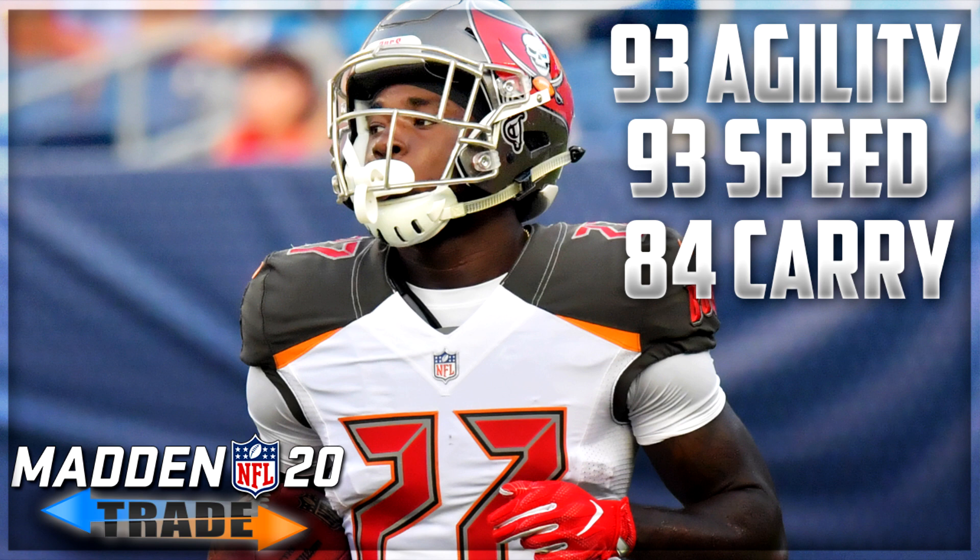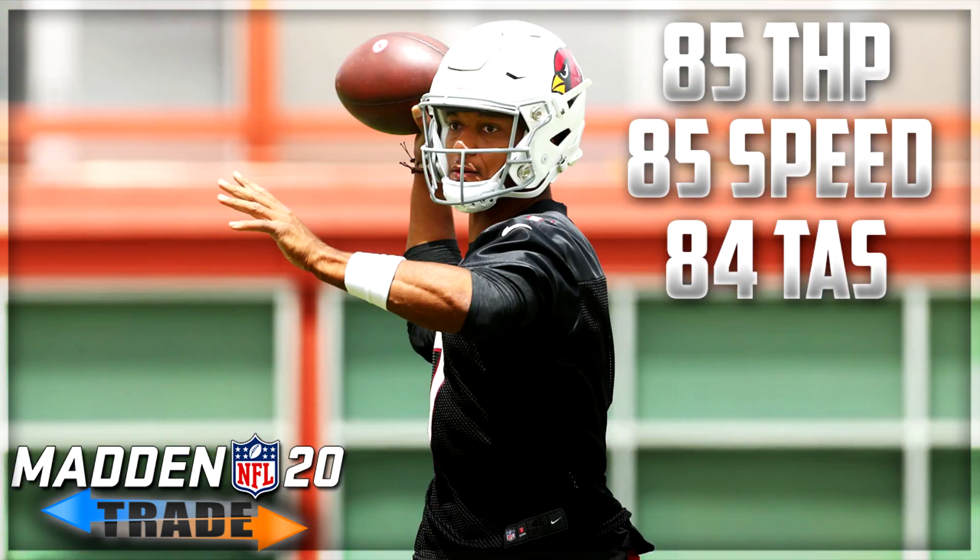With the honorable mentions done, let's jump into the official top 10. Starting at number 10: the 65 overall quarterback from Arizona, Brett Hundley. He's 26 years old with intriguing stats if you're looking for an underrated QB to develop. He comes with 85 throw power, 87 acceleration, 84 throw accuracy short, 85 speed, 76 throw accuracy medium, and 75 deep throw accuracy — pretty well-rounded for a 65 overall.